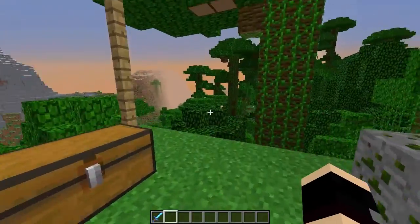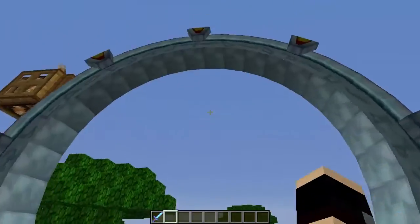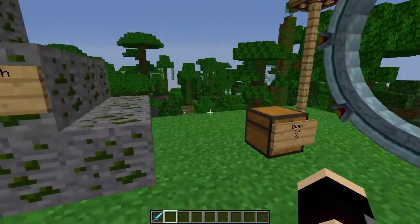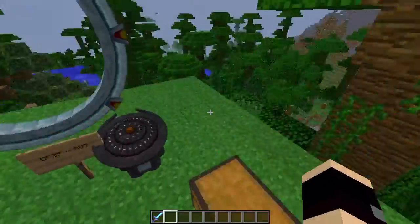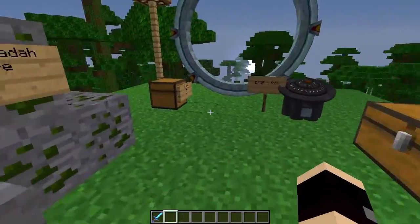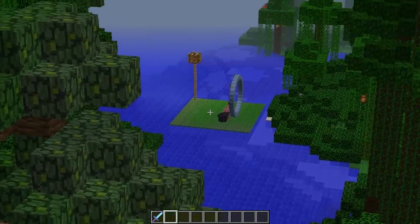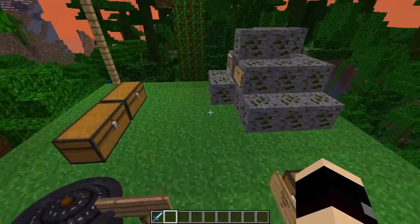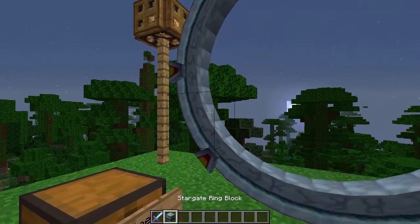This mod basically adds a Stargate in Minecraft from the show Stargate. I've never really seen much of sci-fi TV stuff, so I won't explain my preferences. Anyway, this mod basically adds a few new items into the game. It basically adds circles into Minecraft, which is very weird — though it's not an actual circle, don't worry.